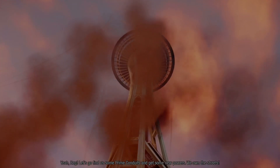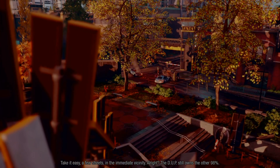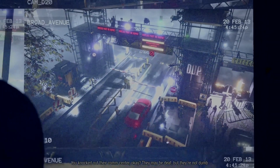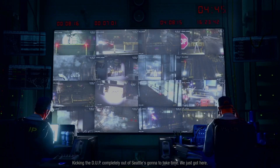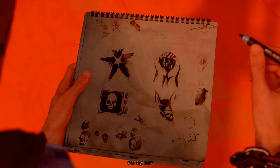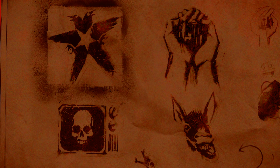Yeah Reg, let's go find some prime conduits and get some new powers - we own the streets! Take it easy - a few streets in the immediate vicinity. The DUP still owns the other 98%. But we kicked them off the Space Needle - you knocked out their comm center. They may be deaf but they're not dumb. Kicking the DUP completely out of Seattle is going to take time. You know what they say - the journey of a thousand miles begins with a single kick-ass tag! Who says that? The Chinese people.